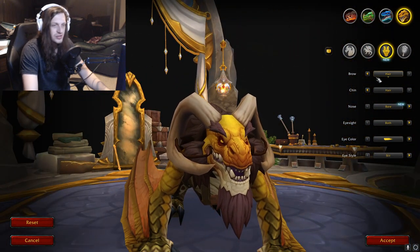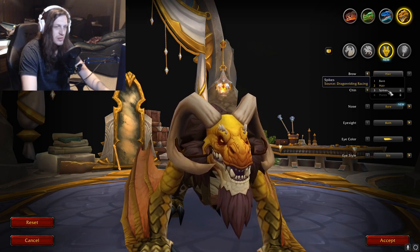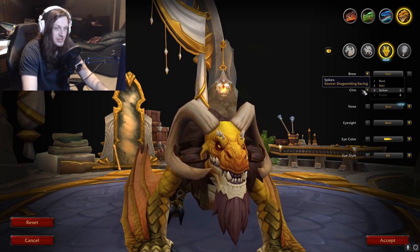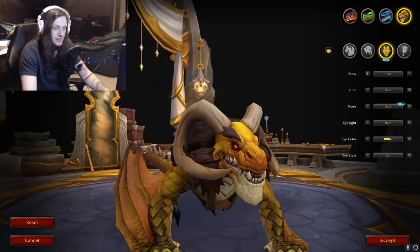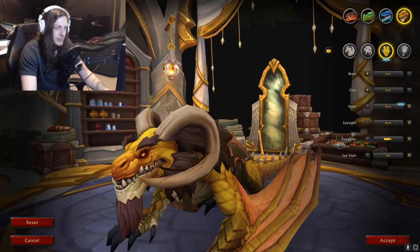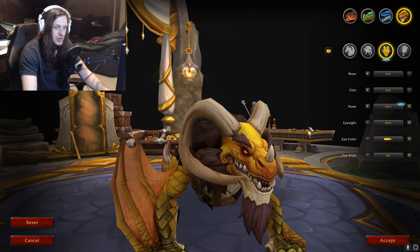Face customization options. Brow: Bear, Hair, Spikes, or Plates. Generally I just like putting spikes on everything. Chin: Hair or Bear. It's kind of got hair everywhere else too. Nose: Horns or Ridges. Pick Horn.